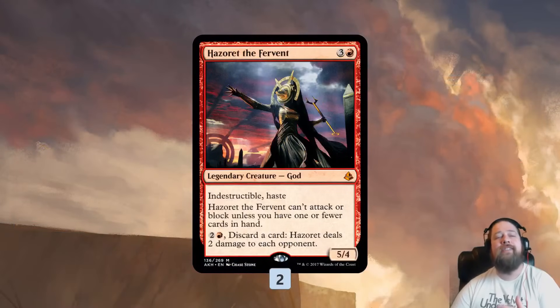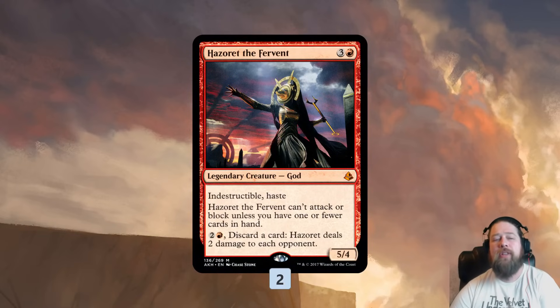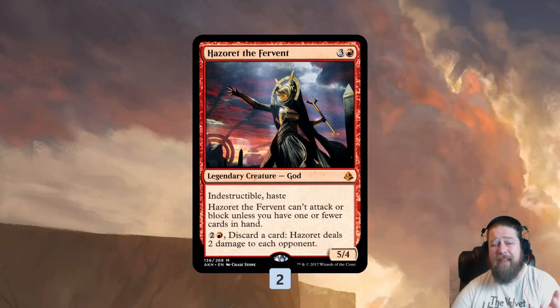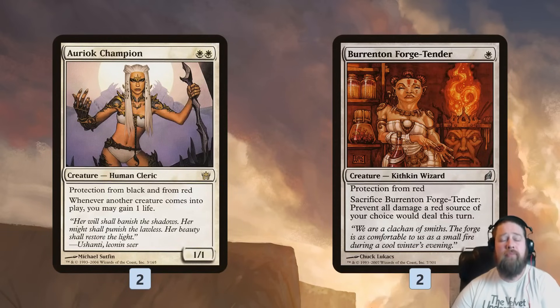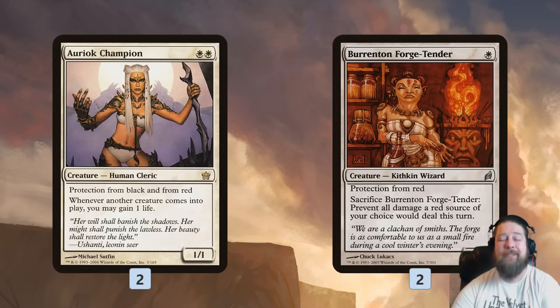We also have some support creatures that don't combo with damage the way Boros Reckoner does, but serve an important role. Hazoret the Fervent is indestructible, so no matter how much damage is dealt to it, it sticks around — which also means Pyrohemia sticks around, since we'll always have a creature on the battlefield. Plus it's a pretty big threat as a 5/4 hasty indestructible. Auriok Champion and Burrenton Forge-Tender have protection from red, so Pyrohemia and Blasphemous Act don't kill them. They sit on the battlefield, make sure we always have a creature out, Auriok Champion gains some life, and they keep Pyrohemia dealing damage as long as possible.